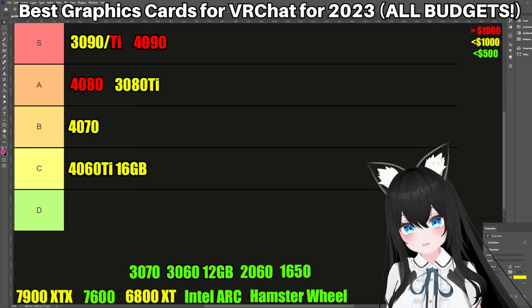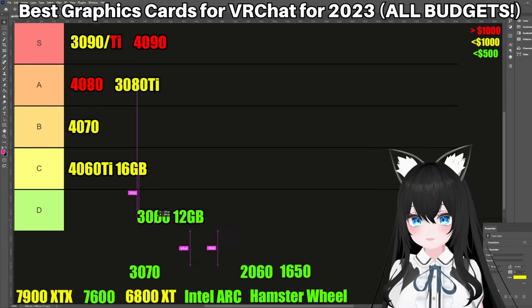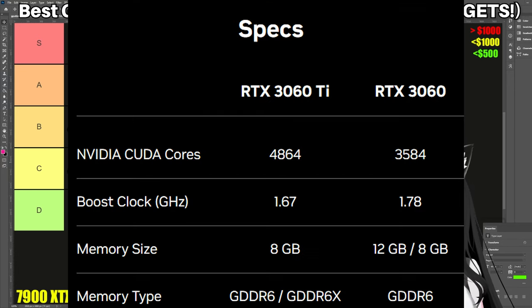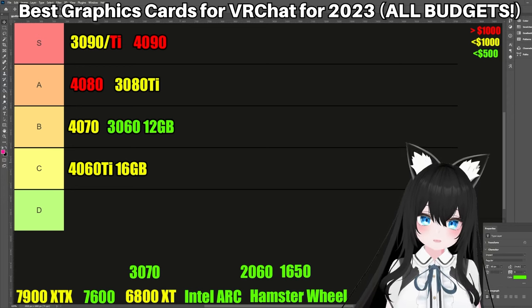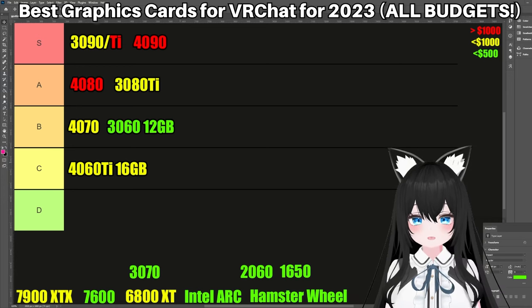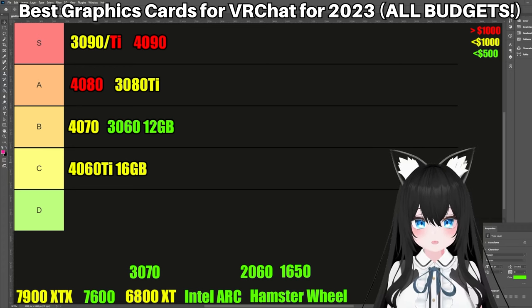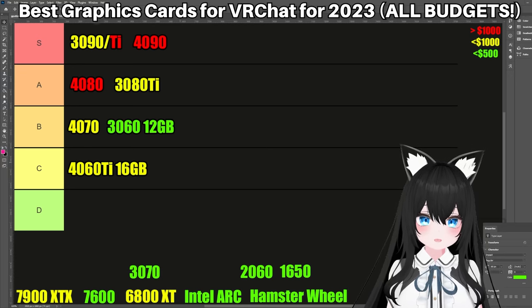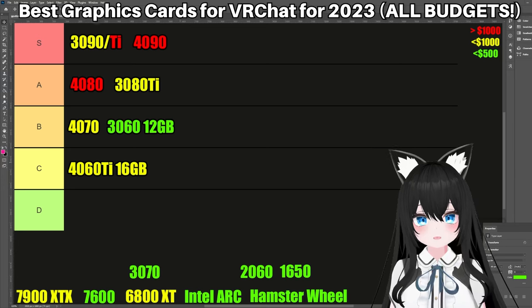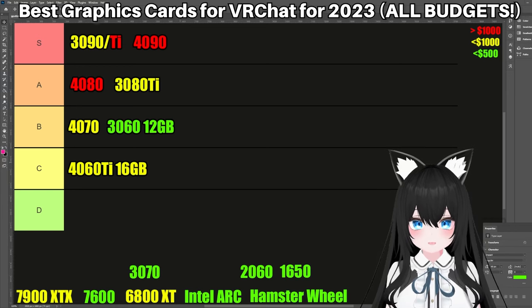Let's talk about the 3060 12GB. Surprisingly, it's going to go in the B tier. For around $300, you're getting 12GB of VRAM — the same as the 3080 Ti and the 4070. Obviously the raw power is nowhere near those cards, but you can get this for $300 new, and it's going to play every modern game at 1080p. You can even have a comfortable VR experience in a room with 10 or less people without filling up all your VRAM. And if you get into an instance in VRChat where it's kind of filling up your 12GB, VRChat has settings that can automatically lower the detail or even completely hide avatars that are lagging you. So for only $300, I think it's really realistic to play VRChat with this card.